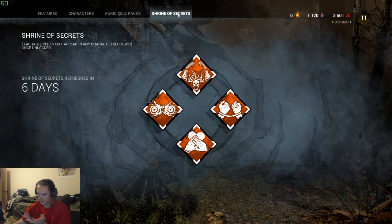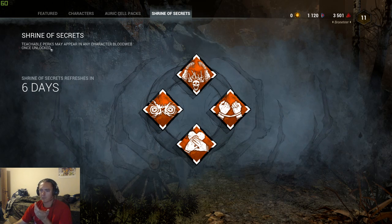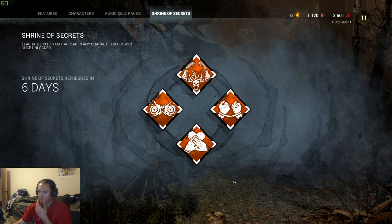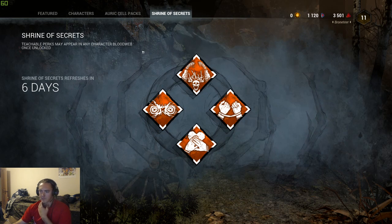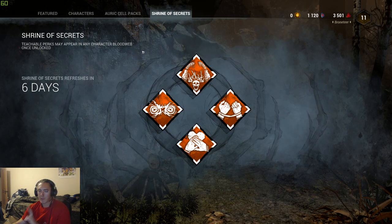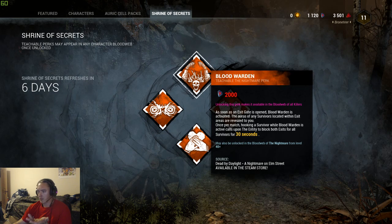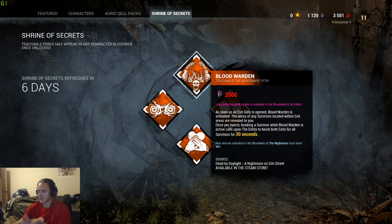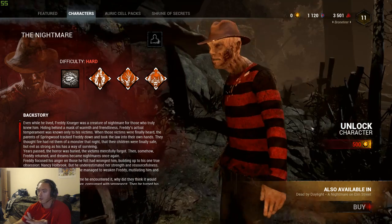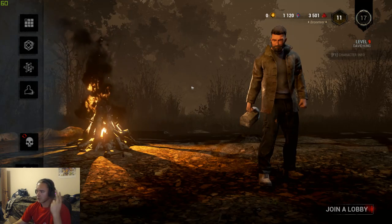The second use for iridescent shards is the Shrine of Secrets. The Shrine of Secrets surfaces teachable perks from various characters. Importantly, perks for characters you do not own can still show up there — for example, Blood Warden is a Freddy Krueger perk and it's currently in my Shrine of Secrets even though I don't own Freddy. So shrine of secrets and purchasing new characters — those are the two uses.